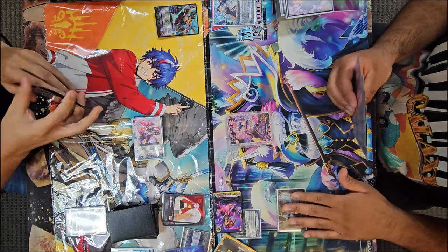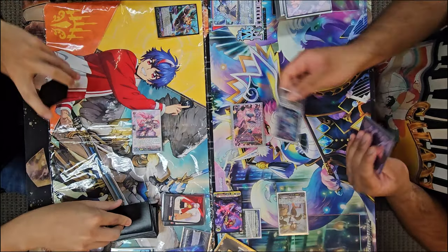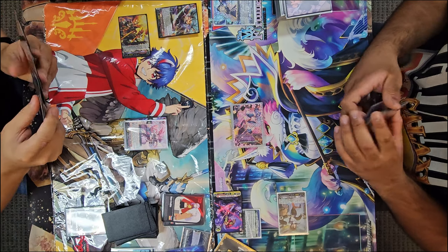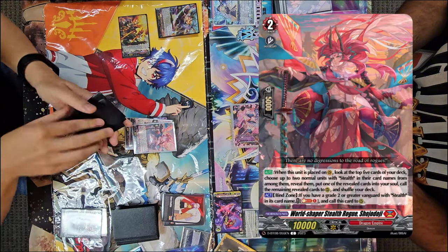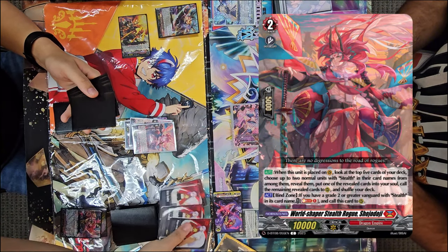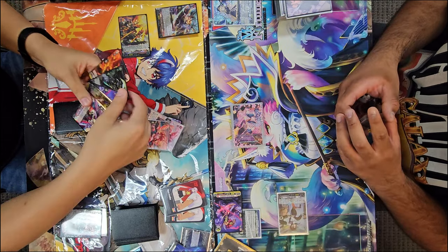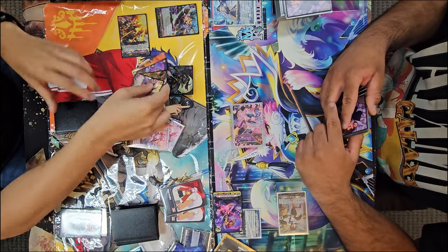We see Prison also being able to do that hand rip, ripping out a critical trigger from the hand, getting nothing off of the drive check. Prison hand rip isn't quite exactly the same as Shoujo Doji's hand rip. There are technically ways you can cycle your prison for cards from the drop zone, but those cards are effectively not very good.